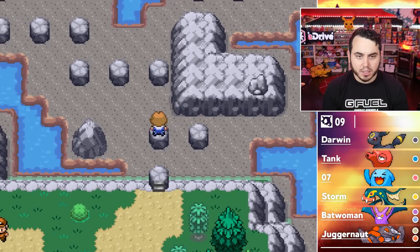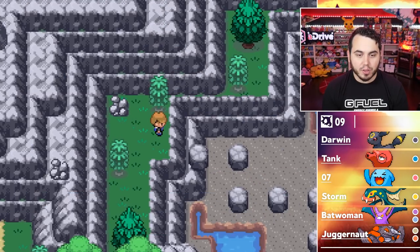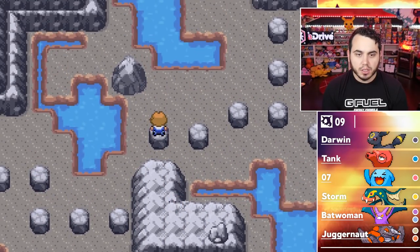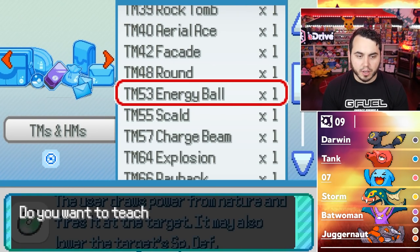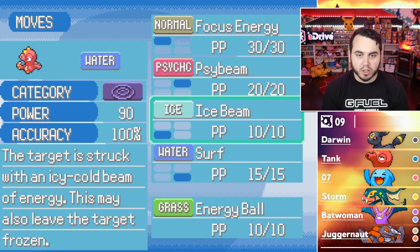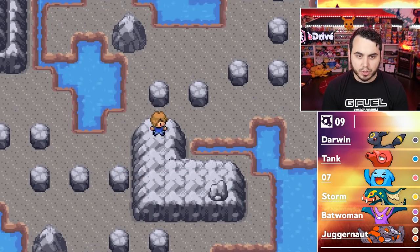Oh, I have to hop on these rocks? TM53 Energy Ball, which is actually kind of cool — I think that's a worthwhile TM for one particular Pokemon I'm thinking of. I was correct — Tank can actually learn that over Psybeam. And now he's got a way to hit bulky Water-types as well, which I think is super good.